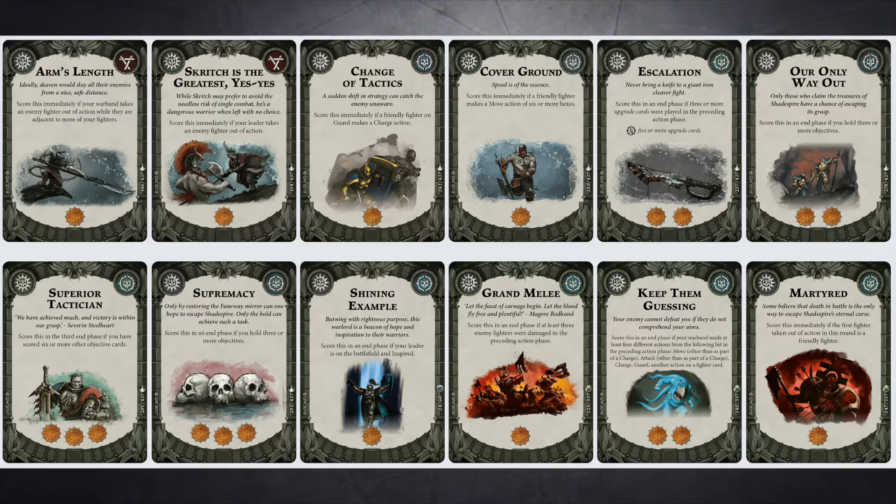Supremacy - Rich Man's Our Only Way Out. Shining Example, because I'm hoping Scritch will be inspired - it's fairly easy to inspire the Skaven, so I'm hoping Scritch will be inspired and still alive. Grand Melee - score this at end of phase if at least three enemy fighters have damage in the preceding action phase. I'll be looking at my damage ploys to help pull this one off. I think it's slightly easier to score than the equivalent card, because it's just three enemies with damage - doesn't matter if I kill them or if they've healed. Keep Them Guessing is a good card for the Skaven, especially in the absence of things like Extreme Flank. With Scritch's ability to bring guys back, and Change of Tactics putting somebody on guard not being the end of the world, that's why Keep Them Guessing is in there. Finally, Martyrd - another score immediately card which I think is great for the Skaven. You can certainly sacrifice somebody and hopefully bring them back later.